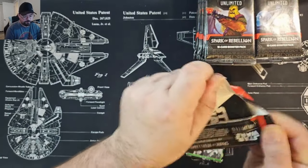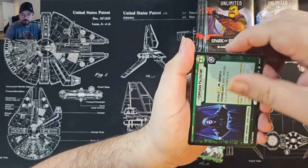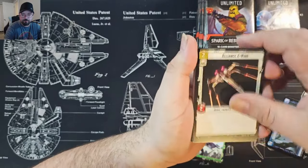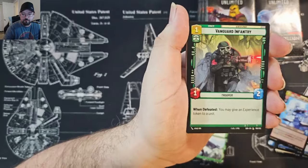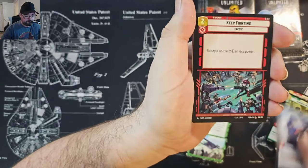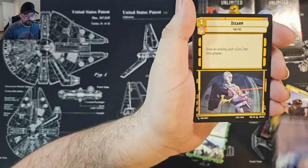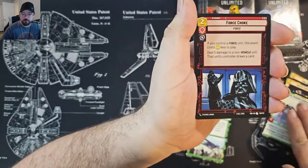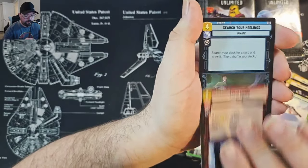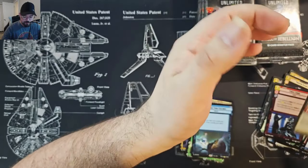Let's get into another pack of Star Wars — okay, Emperor Palpatine. For the rare we've got Search Your Feelings, and a Vanguard Ace uncommon foil.